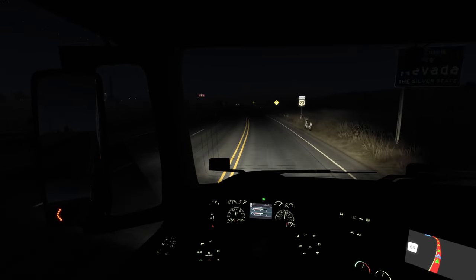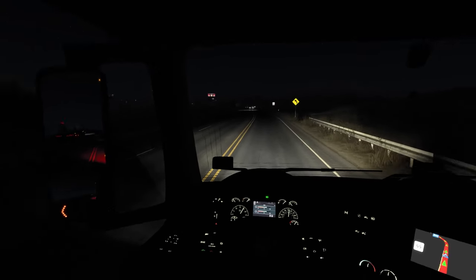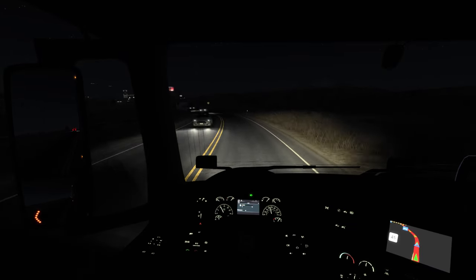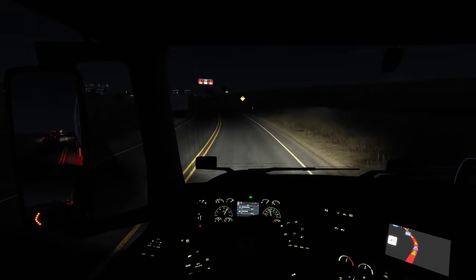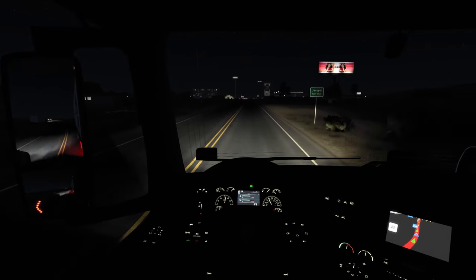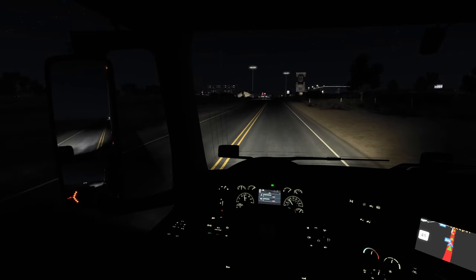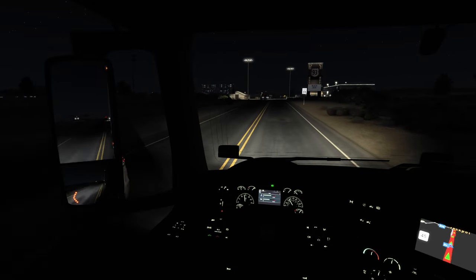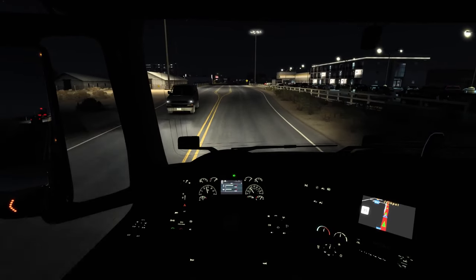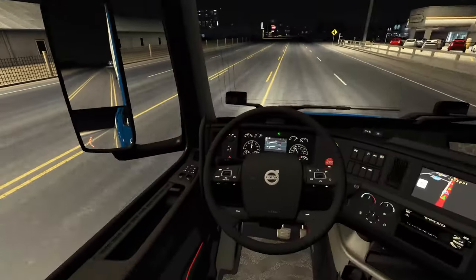Welcome to Nevada! Slowing down to 45, and that jake brake ain't nothing. Going about 45 and it slows down to 35 coming through Jackpot. No jake brake in the city — we can use it on the outskirts but not in the city. We're going about 35. There's actually no digital speedometer in this — it's all analog, so if you don't know how to read an analog speedometer, well, you're kind of screwed.